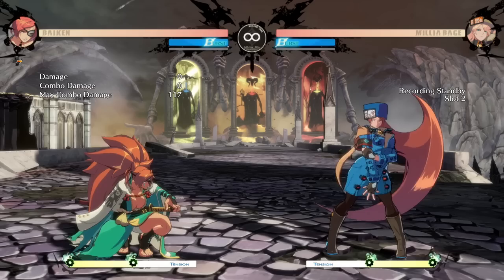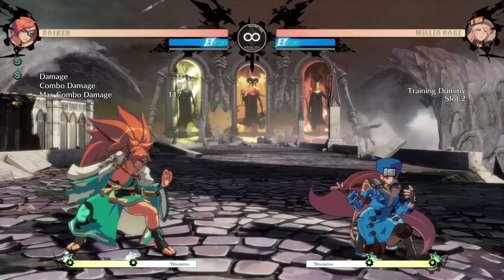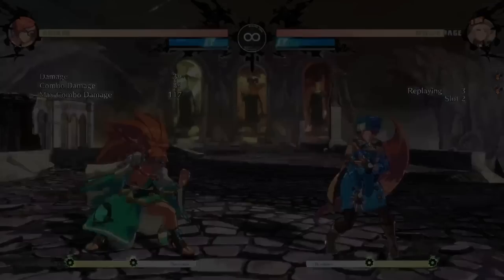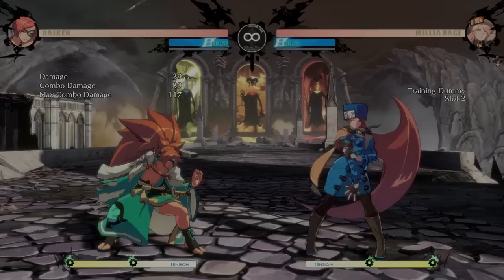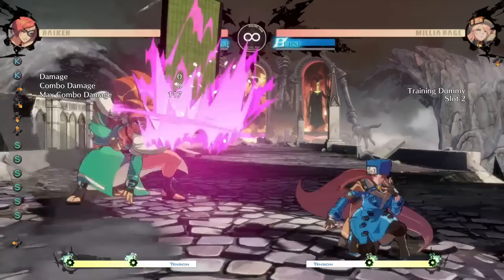Milia and Biken are obviously different characters. When you see me on Milia it's mostly waiting — waiting for opportunities while protecting my space. It's not too often you run in on somebody with Milia. Biken is kind of the opposite: she preempts a lot of space too, but she's not really great at whiff punishing. Not that she can't do it, but a lot of the time when you whiff punish you don't get combos because the opponent is standing. If they're using low moves you could get combos, but otherwise without a counter hit you probably won't.